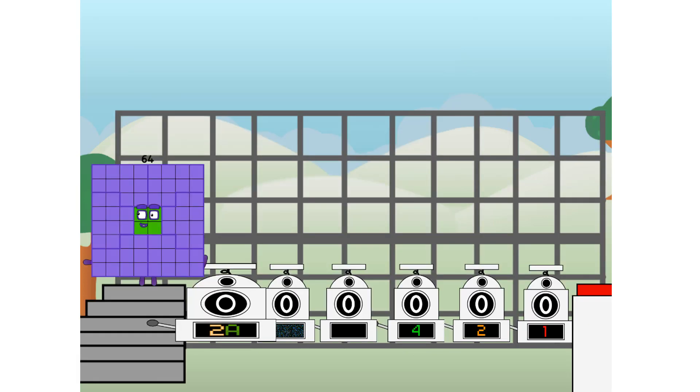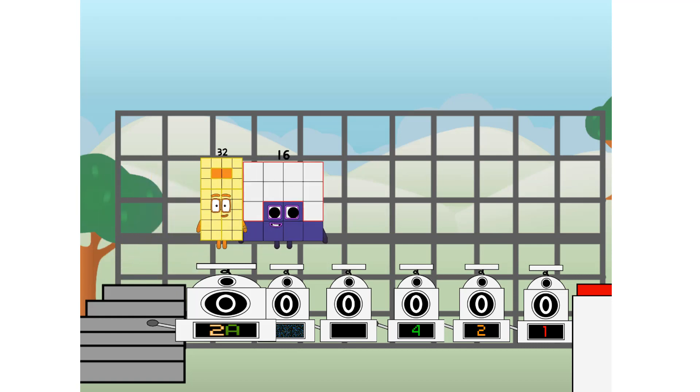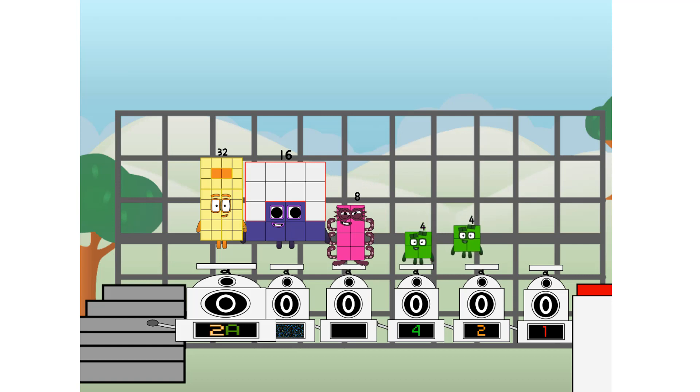Binary boosters — using the power of doubles to send any number flying. First I split in two: 32, and 16, and 4, and 2, and 1, and 1 more to press the big red button. Then you choose who's going up.